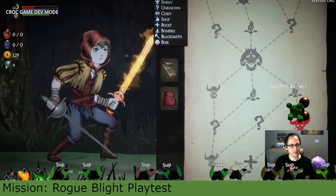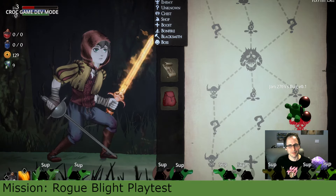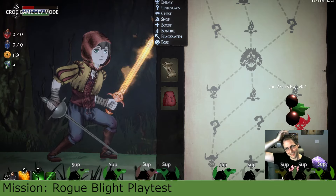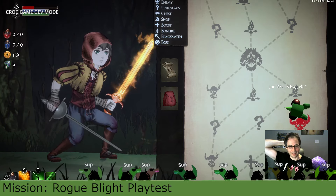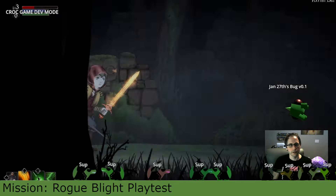Random encounter — hello, potion seller, sell me your strongest potions! Okay I get the joke. So I get to upgrade potions, choose additional potions, refill potions. Yeah I want to refill. Wait — I thought I upgraded my potions between levels, I thought I could have up to three potions. Feedback: if you have zero potion slots, maybe the potion seller should say something about that — like 'you don't have any potion slots, weakling, get out of here.'